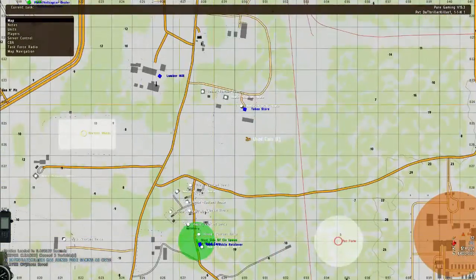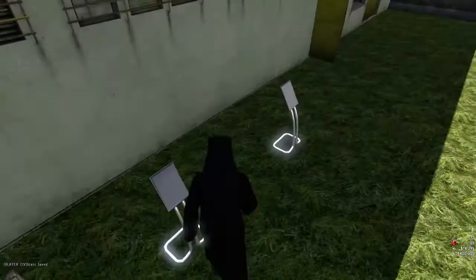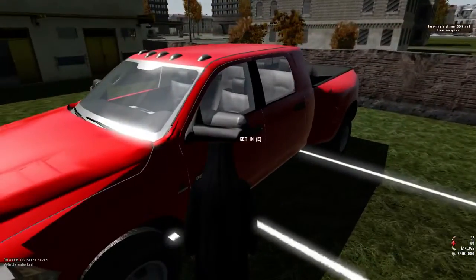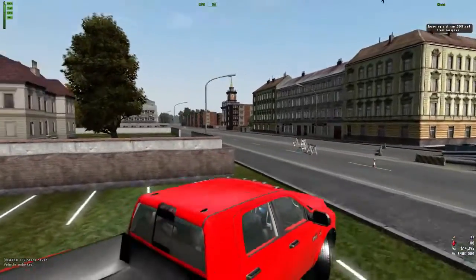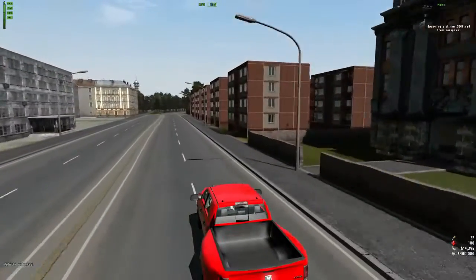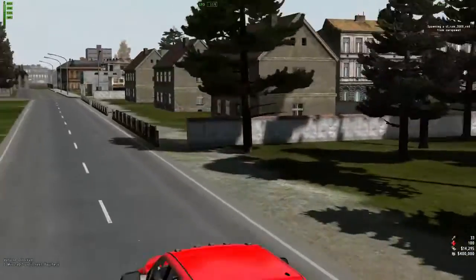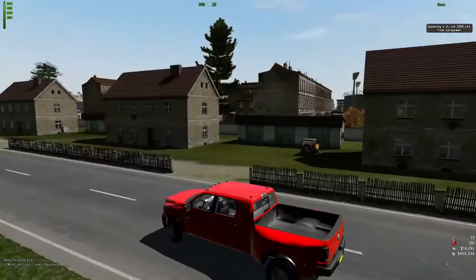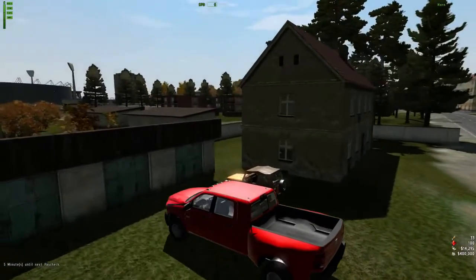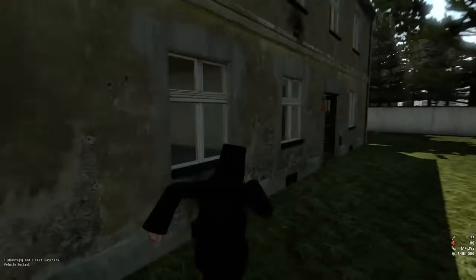Now let's see if my house is on the map. Yep, right there — it shows the house and then 'mine.' Let's go — let's go party, let's go party at my house!